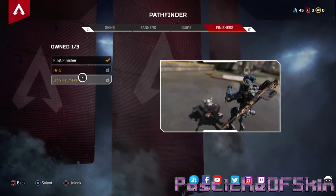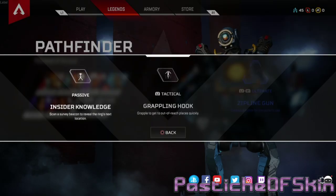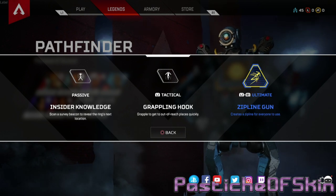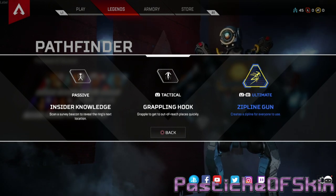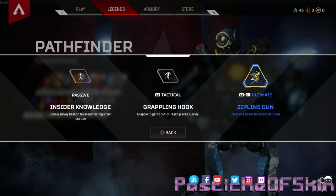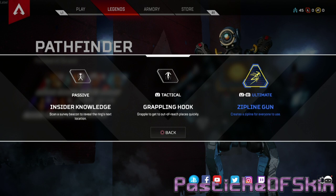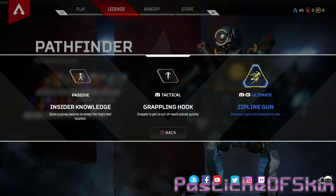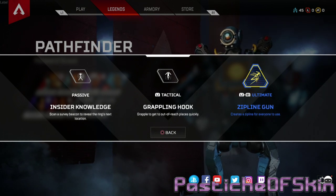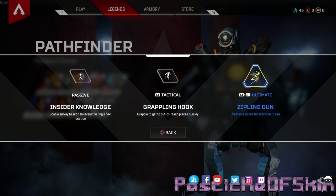Pathfinder is a Forward Scout. Skills: Insider Knowledge — scan a survey beacon to reveal the ring's next location, so you always get the circle position a little bit faster. Fantastic tool for the squad. Tactical: Grappling Hook — get to out-of-reach places quickly, and apparently can also pull people towards you. Ultimate: Zipline Gun — create a zipline that exists permanently for your team to get to a location. A top-tier squad would grab this guy to prepare for getting to places quickly.